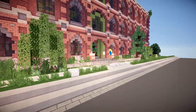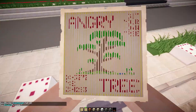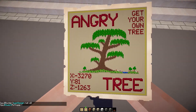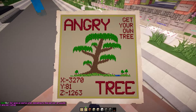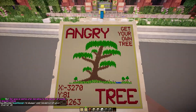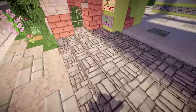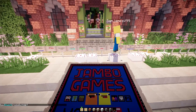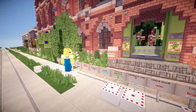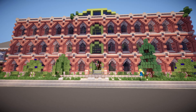He also made a custom map for this place, just at the front door — pick it up and you can see it. It says Angry Tree: get your own tree, with the coordinates to this place. That's cool. Clearly a lot of time has gone into this — it looks awesome. Well done angry bird and lady sanita. Thanks for watching episode number seven of the showcase series, we'll be back next time — see you, bye guys!